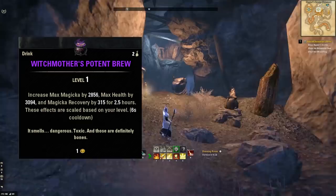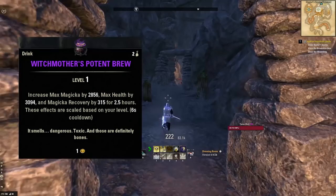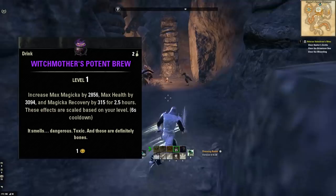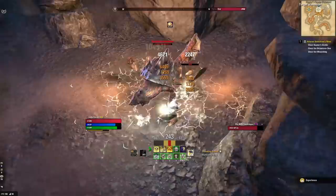As for food, we're going to use Witch Mother's Potent Brew. It gives you a little health, a little Magicka, and some Magicka recovery — great for padding your health, increasing your Magicka pool, and improving sustain all in one. Another great thing about this food is you can use it starting at level one, which is very convenient when making a new character. It's not any worse than foods you can only use after CP 160.